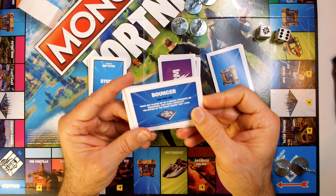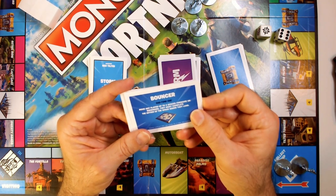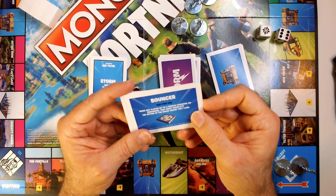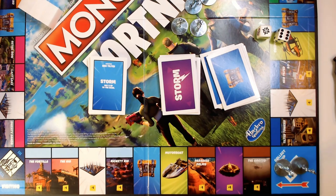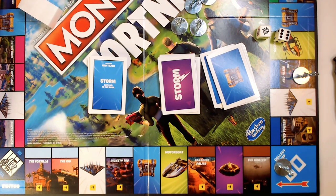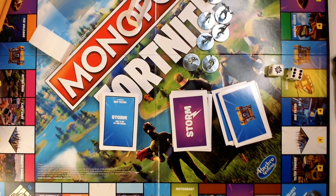There's a bouncer card: 'Move any player up to four spaces forward or backward — they must complete the action of the space where they land.' So you can screw somebody over and send them back to Neo Tilted and they lose HP. I kind of want to play this version of Monopoly — it seems a lot more fun, like a 'take that' kind of game versus just trading properties and building hotels.